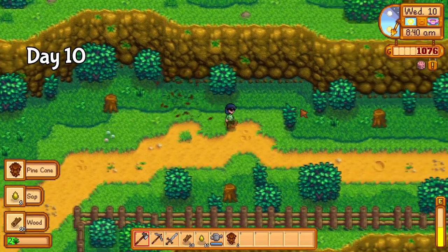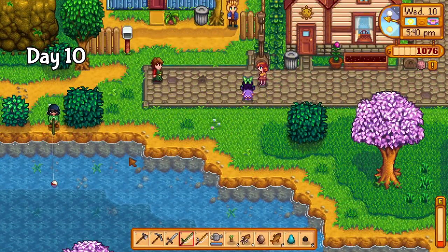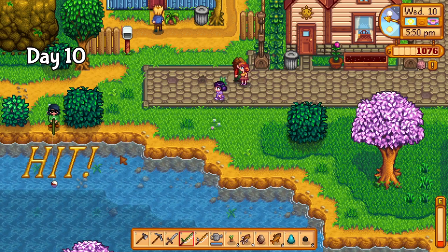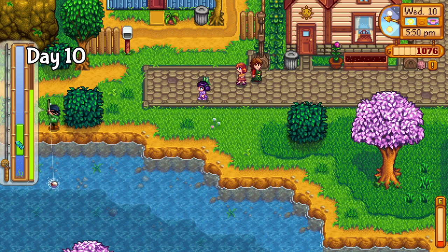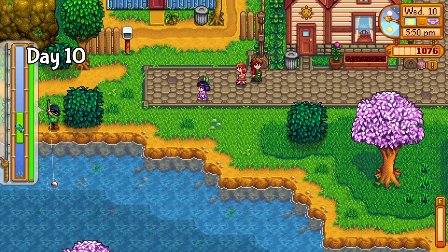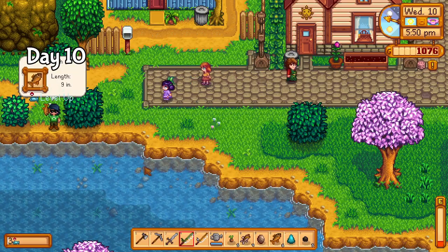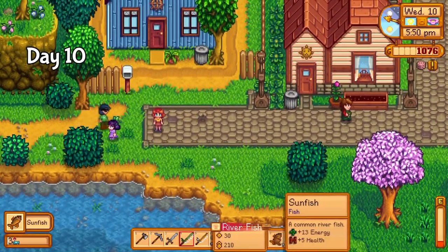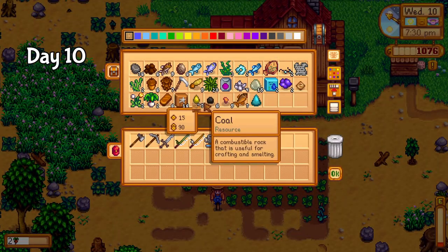I spent the rest of the day fishing, trying to get to fishing level 5. I've been holding on to every fish I've caught, and once I get to level 5 fishing, I can get the fisher profession for an extra 25% selling price on my fish. At that point, I can sell my entire stock for massive profits, which I'm going to need if I want the steel axe. Today I reached level 3 fishing and planted some rice I found in a treasure chest. I also expanded my storage, but it's still far from organized.